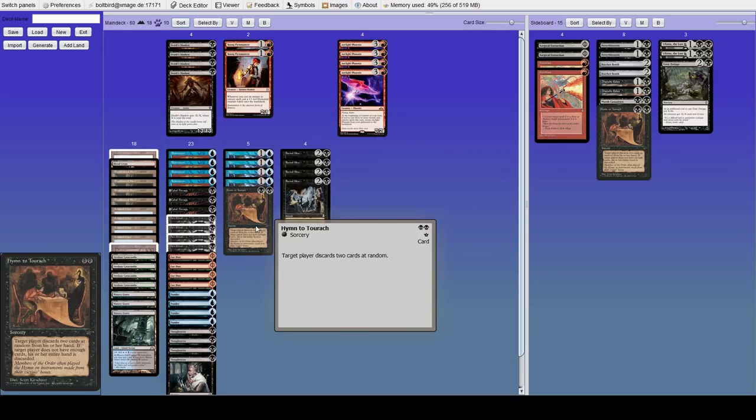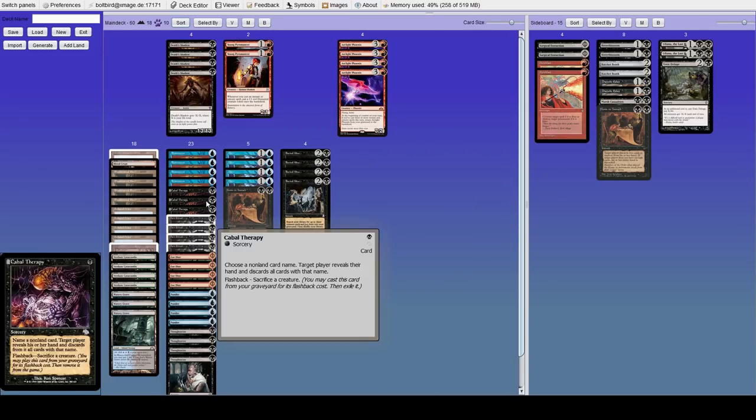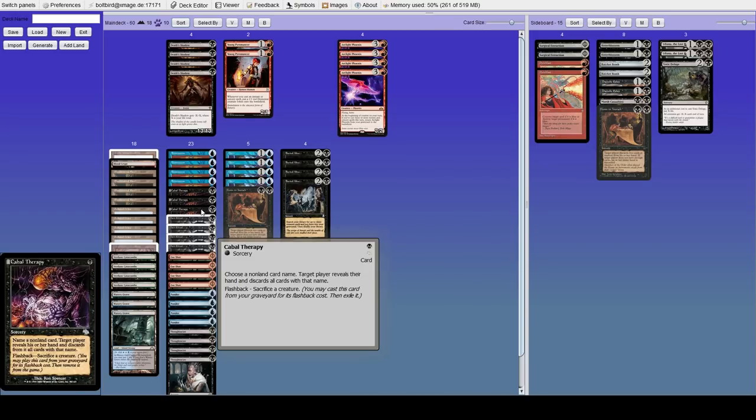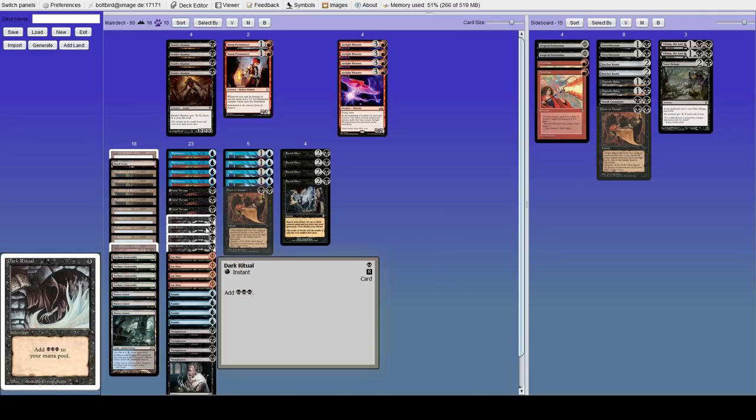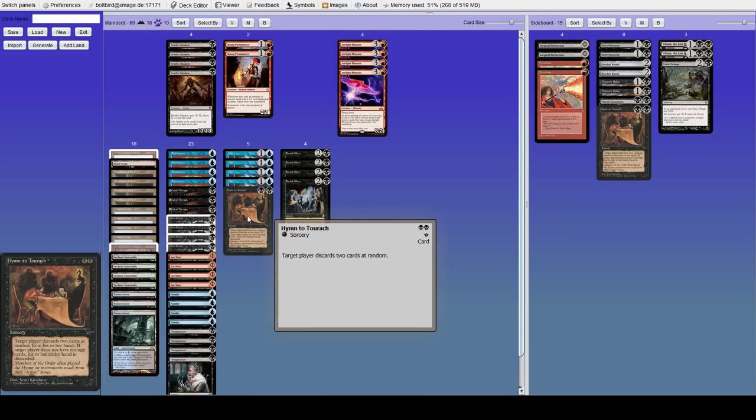We're also running a Hymn to Tourach — this is something I switched out for the third Cabal Therapy, mainly for grindier matchups where being able to rip out two cards is really nice. It plays so well with Dark Ritual too — turn one Hymn to Tourach and Thoughtseize is just really really good.